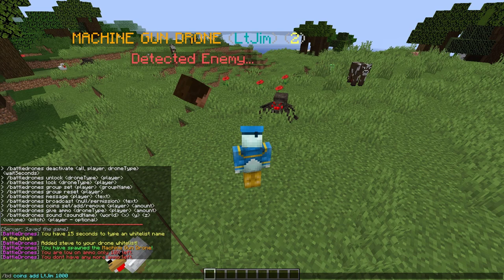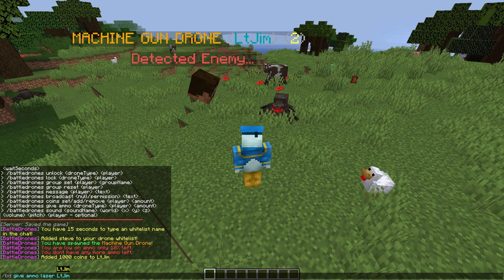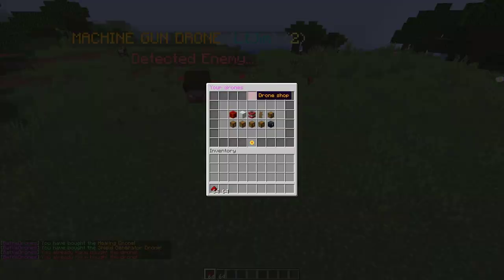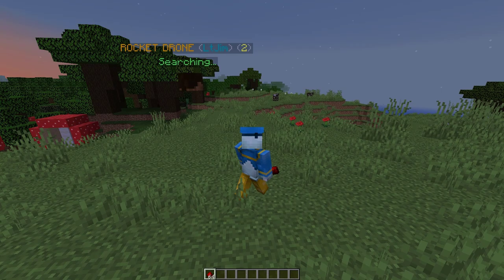Next, if we do /bd coins we can give ourselves some coins by using add or set with an amount — let's give ourselves 1000 coins so we can buy drones. Then if we do /bd give ammo and specify the ammo type, let's grab some laser ammo. The max is 64 and the minimum is 1 per command. Let's also grab some rockets so we can showcase the rocket drone. If we go into my drones and activate the rocket drone, let's make sure it's got ammo first.